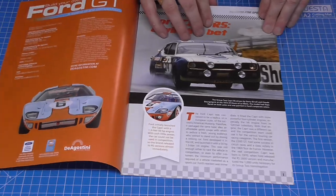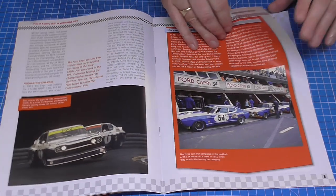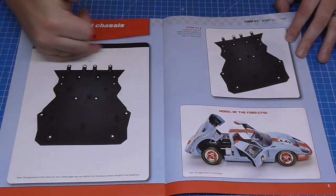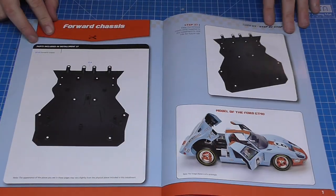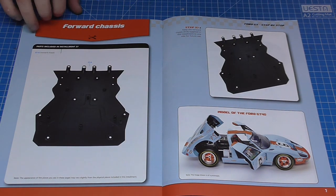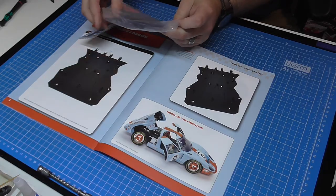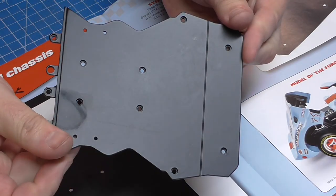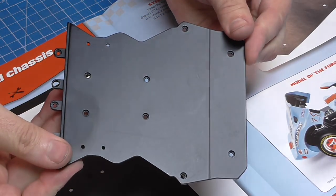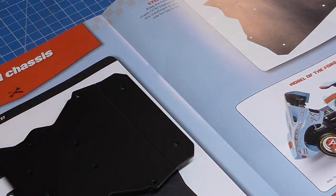Which means the final stage of this pack — stage 37. No idea what we're doing, but I have got a big piece in the pack: the forward chassis, looking like that. It doesn't look like we're actually doing anything with it, but let's have a look. I'll take it out of the pack — we're not actually doing anything with it, but it is a big chunk of metal looking like that. Now I've got my fingerprints on it!